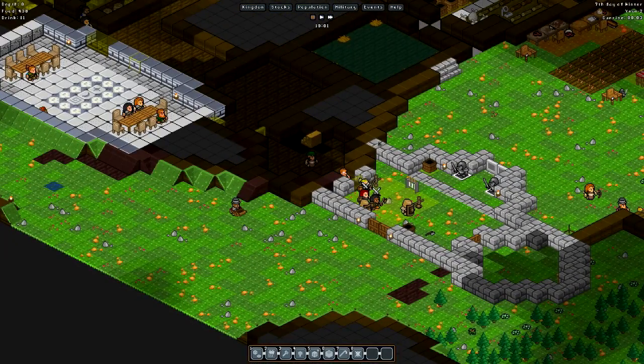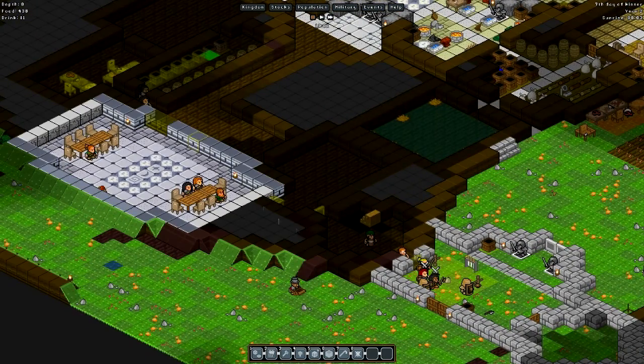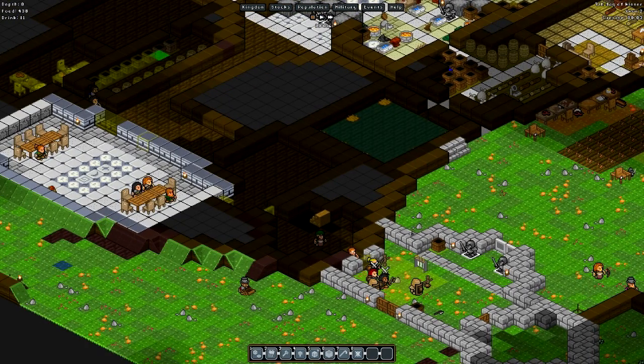Hey guys, and welcome back to another episode here in Nomoria, in the lovely colony of Devildagger. We are doing a bit of an expansion. In between episodes, I dug out a little area in front of our great hall, built another workshop of the butchers and the kitchen workshop. I just created another access point to the great hall, so our soldiers can immediately go relax after their hard day's work of training.